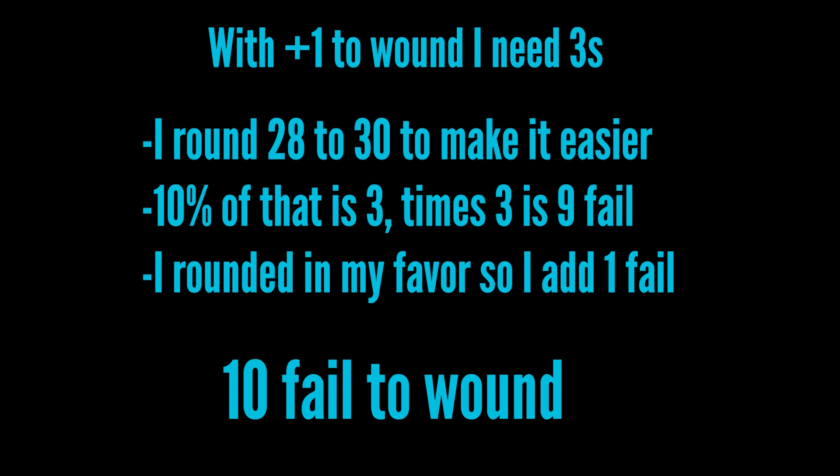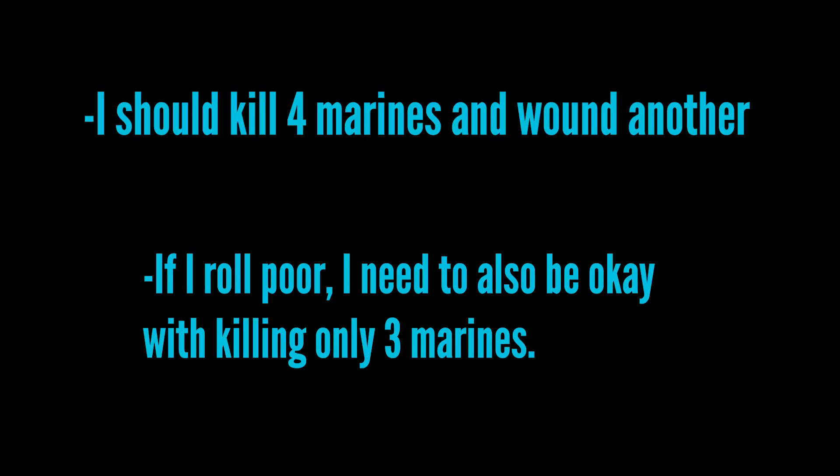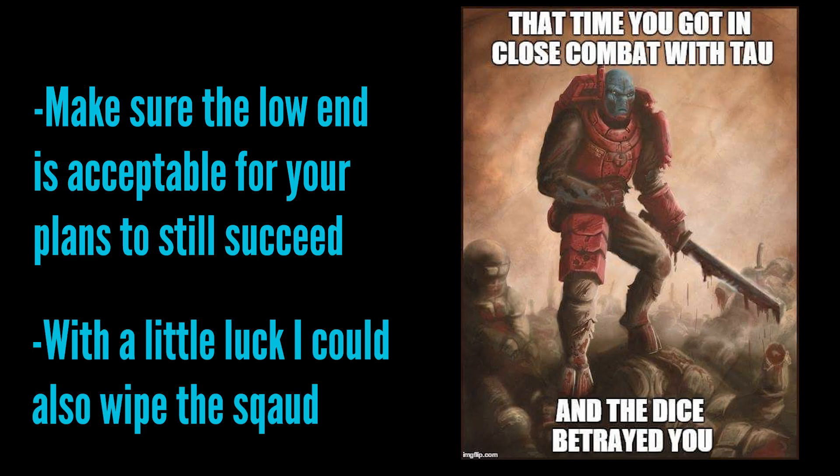Ten percent of thirty is three, so thirty percent would be nine fail to wound — but since I rounded up in my favor I'll add one more, for a total of ten fail to wound. That puts the Space Marine player at eighteen armor saves at a 4+. Since I'm deep striking I'll most likely be in Tactical Doctrine, so half of those fail — about nine wounds. I should kill four and a half marines, but I'm okay with only getting three.